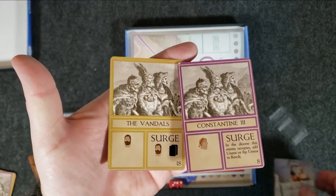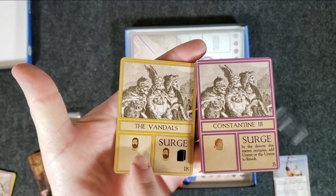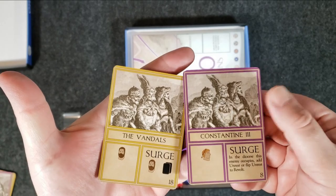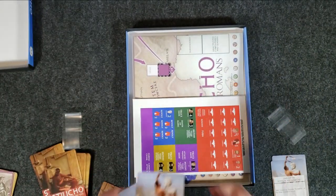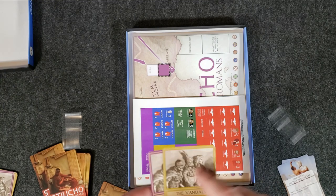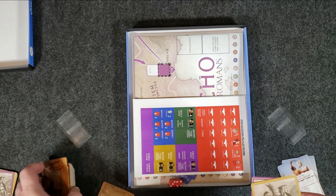For instance, The Vandals — you can see there are two enemy cards: Vandals and Constantine III. You can see who activates — the Vandals activate. And then when there's a surge, the Vandals act on whatever that value is. I have not really played the game yet, but we're going to learn it, we're going to play it. Love the artwork, and I love that each card has its own faction art — who activates: Vandals, Constantine, etc.